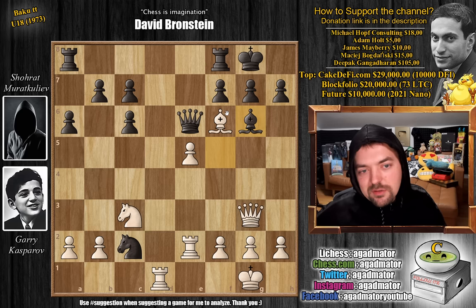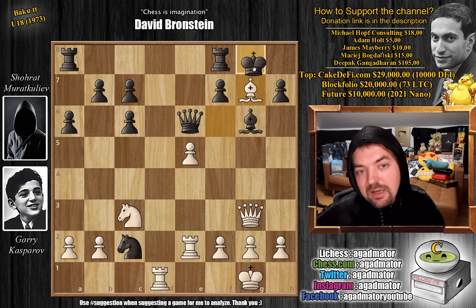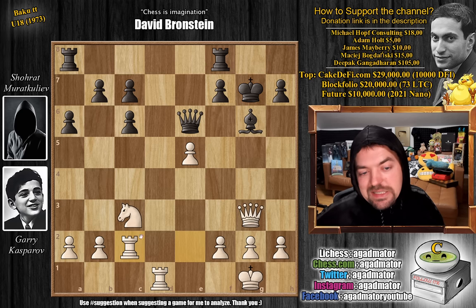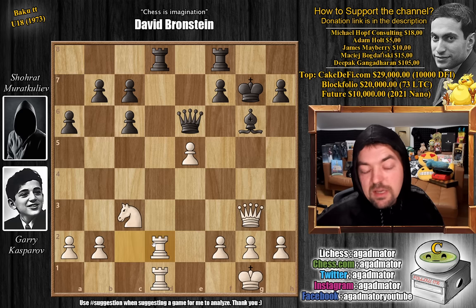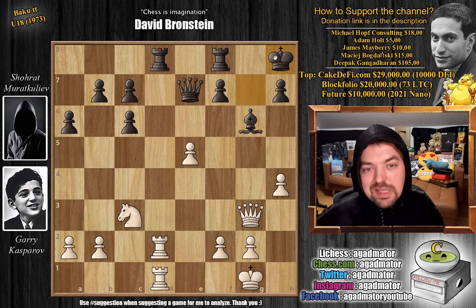For those who were able to find it, congratulations on spotting this wonderful idea. It is bishop captures on g7 — that's what Gary played. After king captures on g7, look at this: rook captures on c2. Now the bishop cannot move, and the material is equal — knight against bishop — but you have opened up the black king's defenses, and it will now be possible to attack the black king. Rook a to d8 offers a trade of rooks, but Kasparov just doubles up on the d-file.